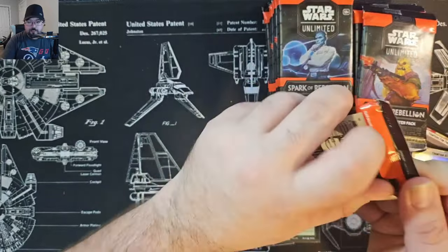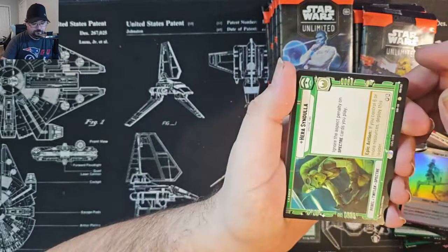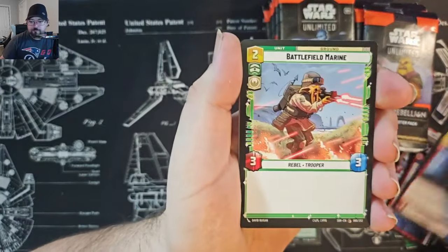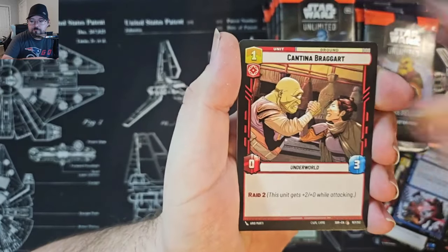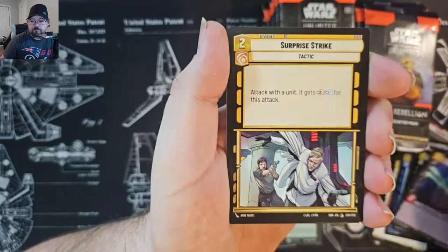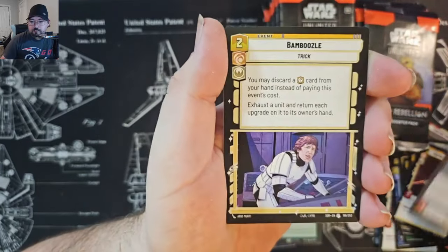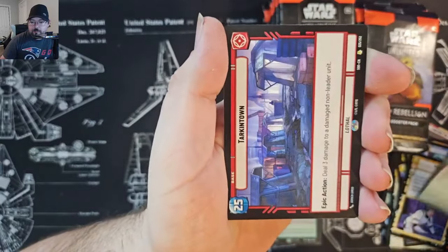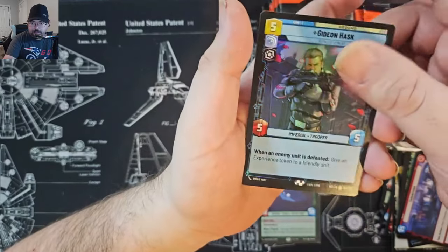Pack two. Got Hera. And for the rare, we've got Tarkintown — always good to get. And a Foil Rare Gideon Hask. Very nice.